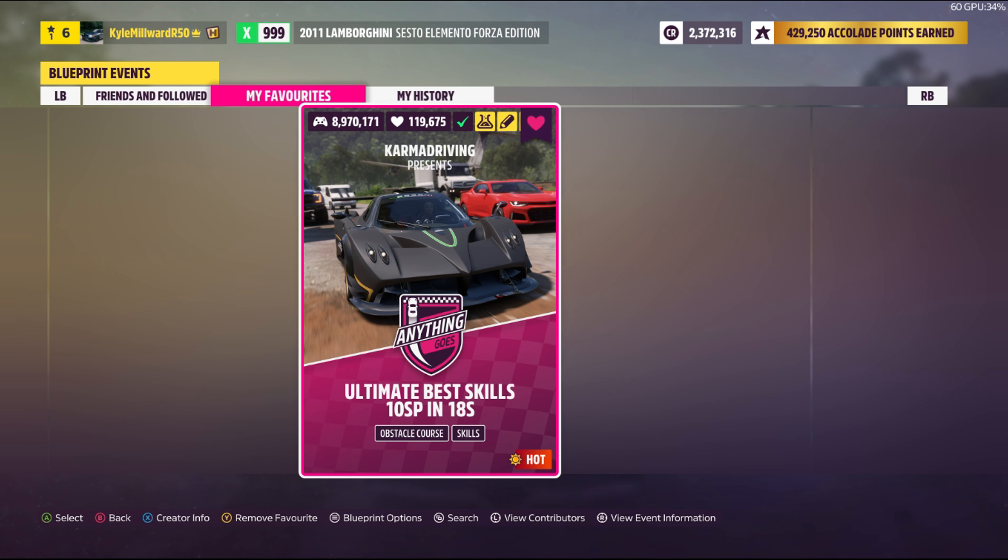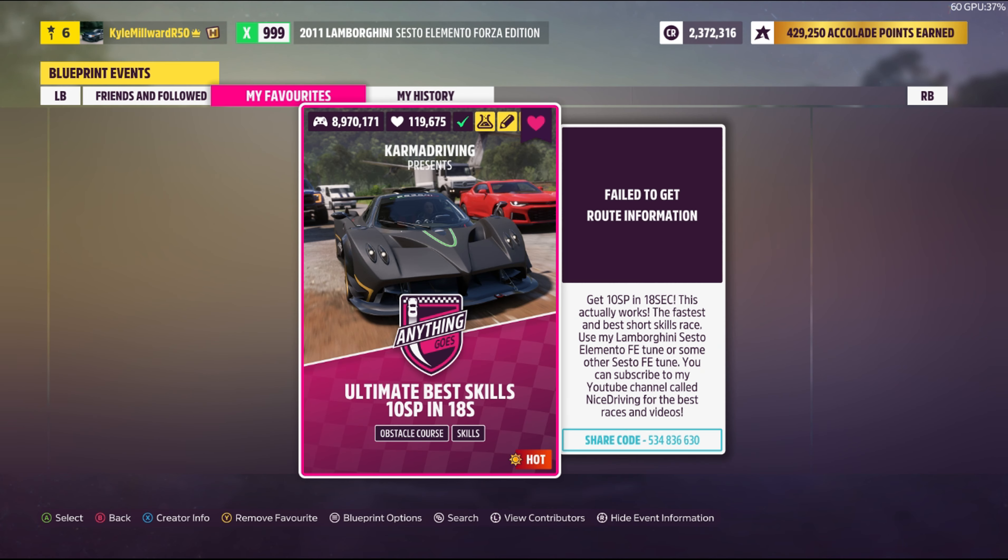The event is called 'Ultimate Best Skills 10 Skill Points in 18 Seconds.' The share code for the event is 534836630.